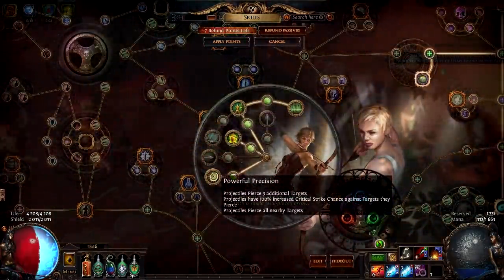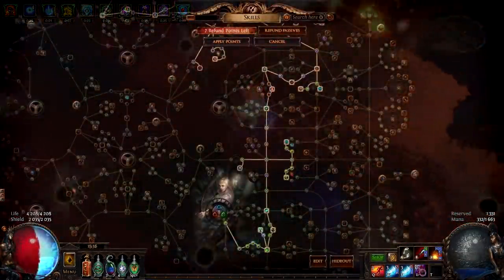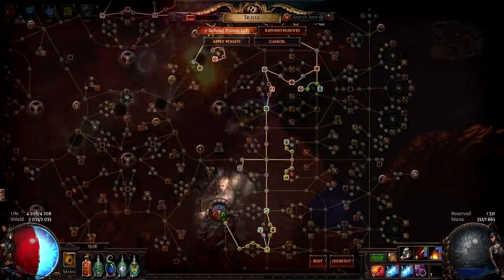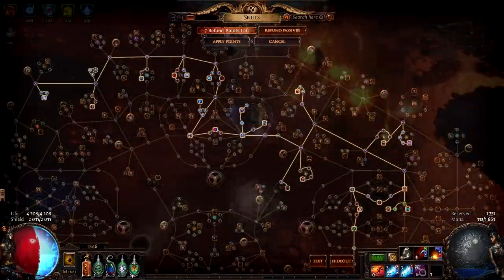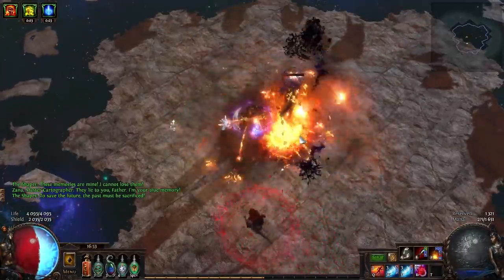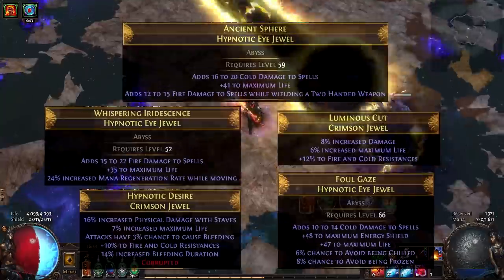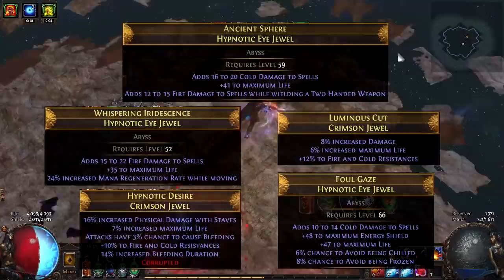From the Uber Lab I took Powerful Precision, which also won't show in tooltip DPS but does give extra critical strike chance. From the passive skill tree I first went through projectile nodes, later refunded and took life nodes at the start of the Ranger area, then went straight up. The rest of the passive skill tree is a pretty standard crit staff build — it depends on how many power charges you want. I only have four power charges and I'm level 86, so if you push past level 90 you can get another power charge or more life. On jewels I try to focus on life, maybe ES, and damage where possible, and on some jewels I had to get resistances.